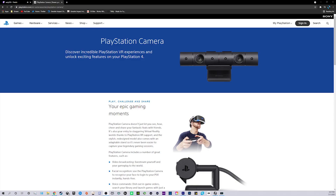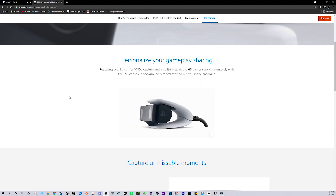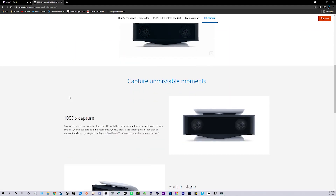Unlike the Xbox One, you can't use any webcam to stream to Twitch directly from your console. For the PS4 you need the PlayStation camera, and for the PS5 you need the PS5 webcam. That's the only downside to PlayStation streaming directly to Twitch from the console. But if you have that camera, you're one step closer to doing it.